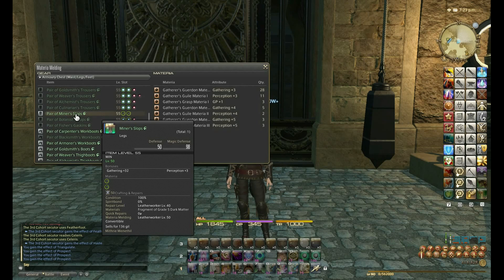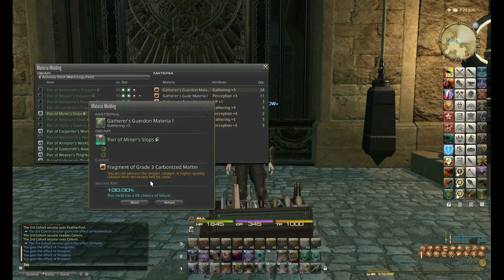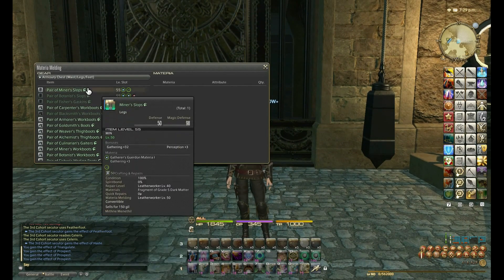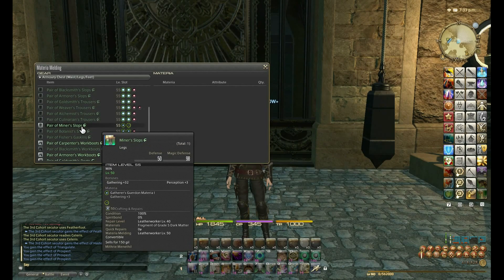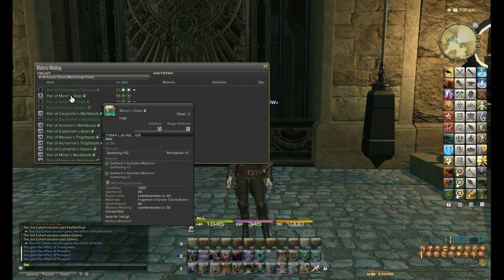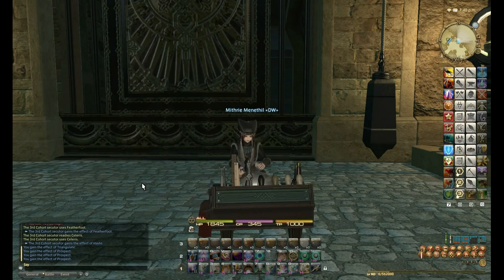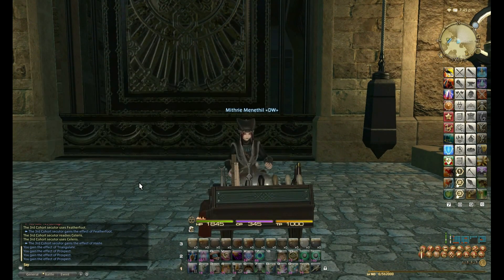So that's the gloves done. Now doing the legs — Miner's Lops. The maximum for this piece is 6 Gathering and 1 Perception, so I'm going to do 2 Gathering materia. For example, if I try plus 4 it will only give plus 3 because the maximum is 6. Then 1 Perception — there isn't a plus 1 Perception gem, so I'm going to use the rank 1 Perception gem even though it will only give plus 1.